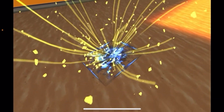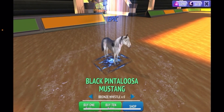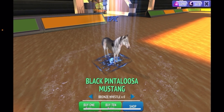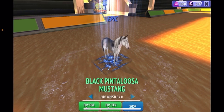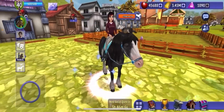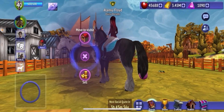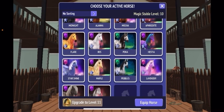I've closed my eyes so I can't see what horse it is. I'm going to open them in three, two, one — open! Well, we got the one I didn't really want, but it's okay. That's kind of cool. Let's go ahead and check out the horse. Here's the horse — I'm going to move it to my magic stable. Here we go.